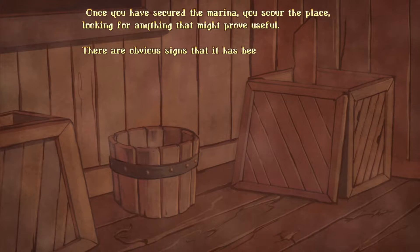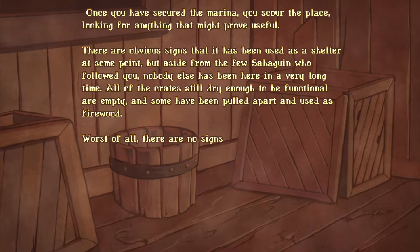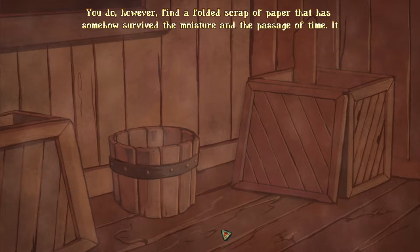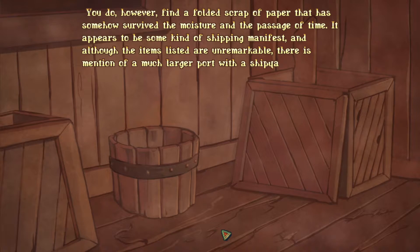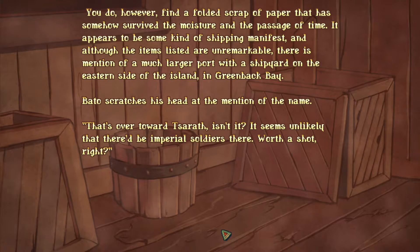Once you have secured the marina, you scour the place looking for anything that might prove useful. There are obvious signs that it has been used as a shelter at some point, but aside from a few who follow you, nobody else has been here in a very long time. All the crates, still dry enough to be functional, are empty, and some have been pulled apart and used as firewood. Worst of all, there are no signs of a boat of any sort, much less one suitable for a long journey at sea. You do, however, find a folded scrap of paper that has somewhat survived the moisture and the passage of time. It appears to be some kind of shipping manifest, and although the items listed are unremarkable, there is mention of a larger port with a shipyard on the eastern side of the island, the Greenback Bay.